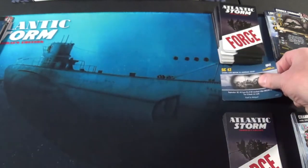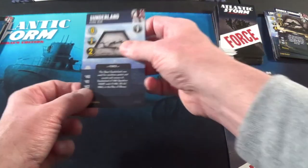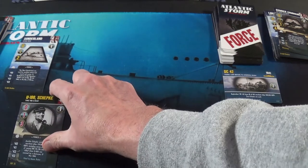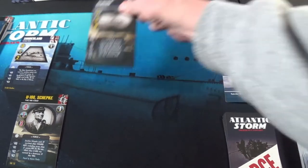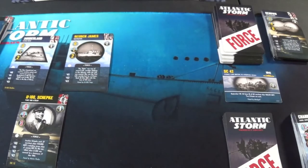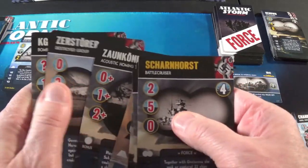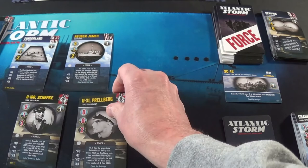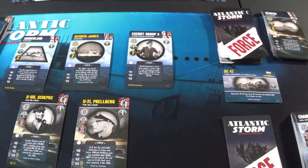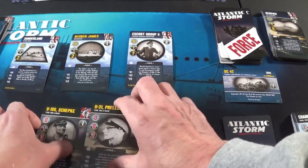He starts with submarines — Sunderland. I play U-100 Shepke for three. He plays the Renown — a zero, he discards that one. And he gets the Reuben James which is two, he's at four. 1941 — oh no. I got 1, 2, 3, 4, 5, 6 cards; I got to draw one card. I'll take it — that's a five. He gets a question mark and we have to roll. The question mark's a five — he wins that one. I lose those two and I just got beat again.